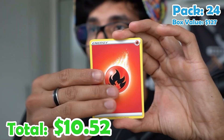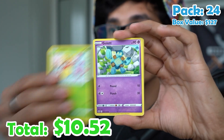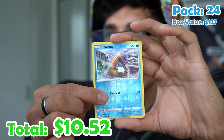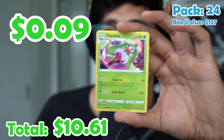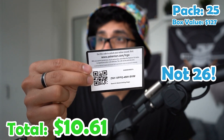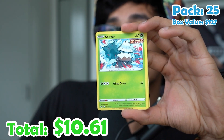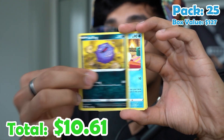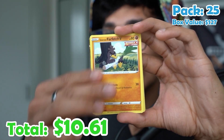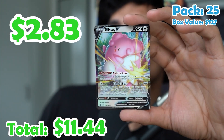Pack twenty-five. Fire energy, Helmet, Chestplate, Caitlin, Castform, Ledyba, Golett, Furfrou, Snorunt reverse. There's something sticking out right there — Delibird, Farfetch'd, a Mareep reverse, and a Blissey V! That's a big Pokémon right there. The hits are slowly coming in, but we need more hits — more VMAXes, more secret rares.